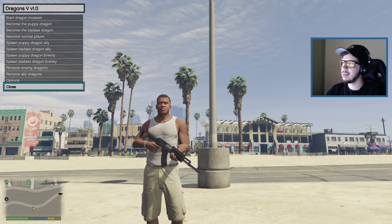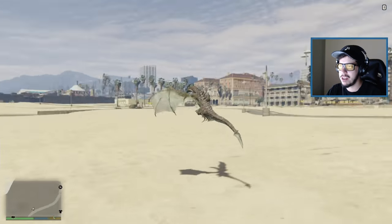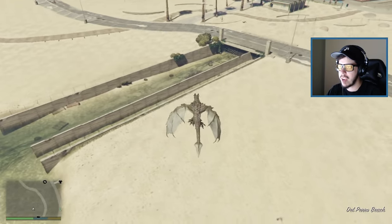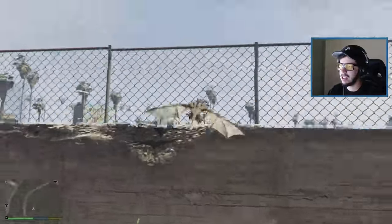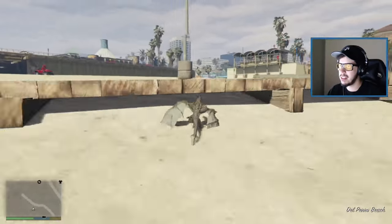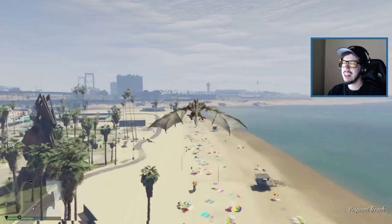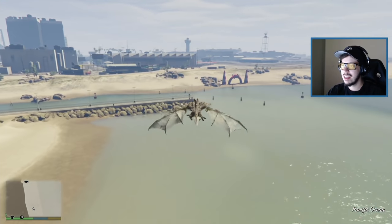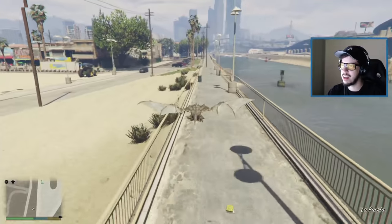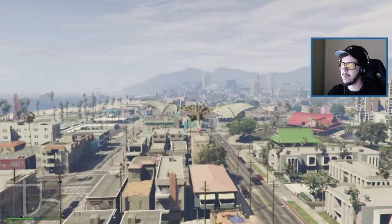Alright, let's start off — we're going to become the puppy dragon. Oh my gosh, it happened! We are a puppy dragon. Look at this little tiny dragon, guys — it is definitely a dragon, a self-proclaimed puppy dragon. With a bird you'd hit a fence and die automatically, but this does not kill you. Look at the animation with his wings out, and if he stops he pauses. There's a glide animation if you just let go of everything — how cool is that?